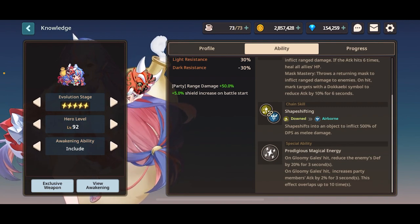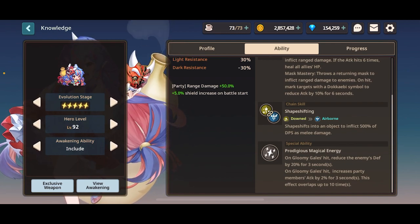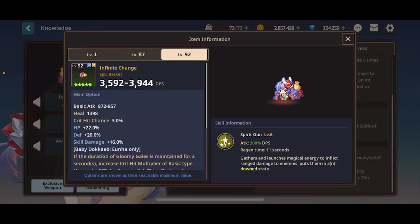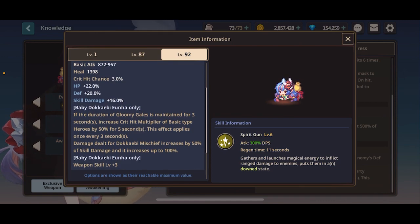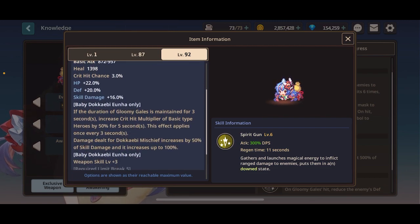The other part of her special ability increases party members' attack up to 20%, which is really, really nice — a lot of additional damage for the whole party, in addition to her party buff and defense shred. For her weapon, it provides additional damage on her skills and autos. The most important part, if you're running her on basic, is the 50% crit multiplier for basic heroes, which does apply to herself. Having her EX weapon is going to be an extremely high DPS increase for Yunha on most teams, unless you're doing earth raids.